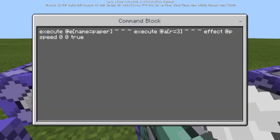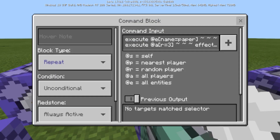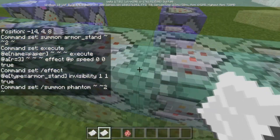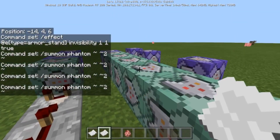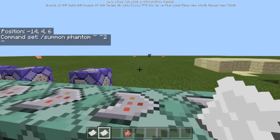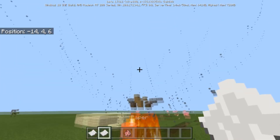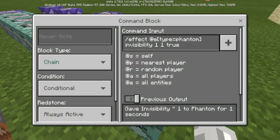When a player is within three blocks of the piece of paper — basically when you throw it down — it will summon an armor stand two blocks above this block, then apply invisibility to that armor stand, then summon a phantom. There are four phantom summon commands total. The reason for that is when more than three phantoms teleport in the same position and die, it gives a spread particle effect — like when you throw the paper and hit an entity. If you summon a pig and throw the piece of paper and it hits him, you get that effect from those four phantoms.